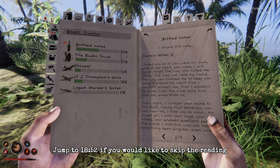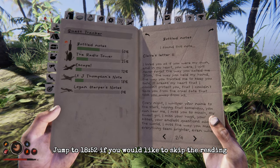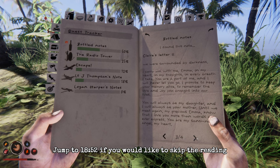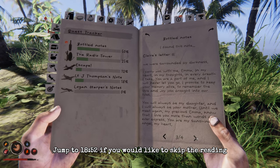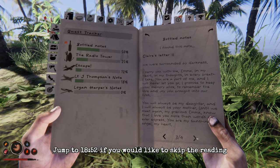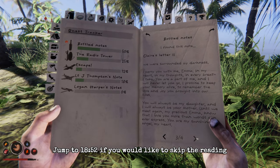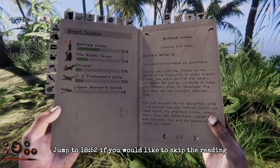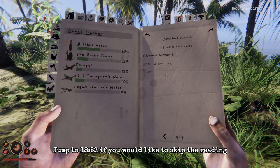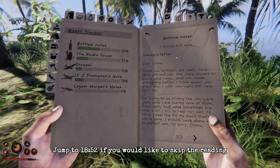'Every night I whisper your name to the stars, hoping that somehow you can hear me. I miss you so much, my sweet girl — I miss your hugs, your kisses, your endless questions about the world. I miss the way you made everything seem brighter, even when we were surrounded by darkness. I carry you with me, Emma — in my heart, in my thoughts, in every breath I take. I promise to keep your memory alive. You will always be my daughter and I will always be your mother. Until we meet again, my precious Emma — know that I love you more than words can ever express. You are my sunshine, my angel, my heart. With all my love, Mam.' That's horrible, isn't it.